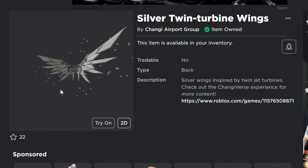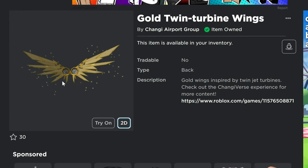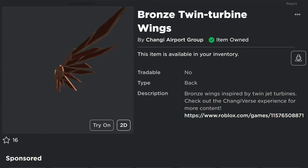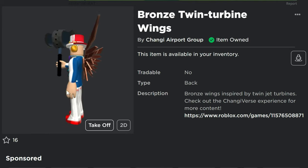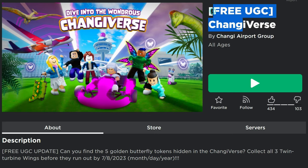I'm going to show you how to get all three of the wings that you need: the silver twin turbines, the gold twin turbine wings. We already made a video showing you how to get the bronze twin turbine wings. Now we found the other four golden wings and we're going to show you where all those are located. This is what they look like when you wear them — they fit pretty well, pretty good looking items.